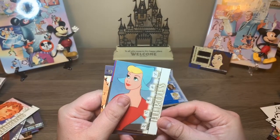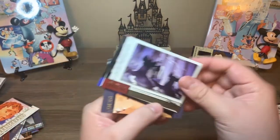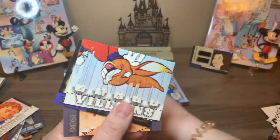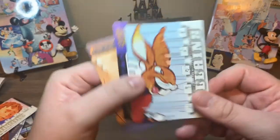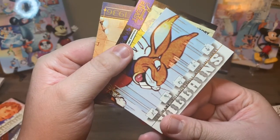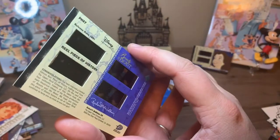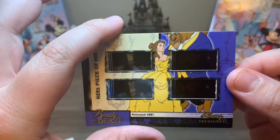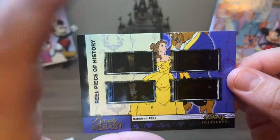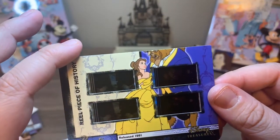All right. This is Katrina Van Tassel from Ichabod Crane. This is a Lion King Remembrance card. Oh, okay — hold on. This is Max Hare, the Tortoise and the Hare. Do we get two in one card? What is happening? I was not expecting another one. And to have two, that's so cool!